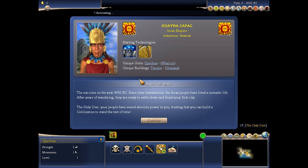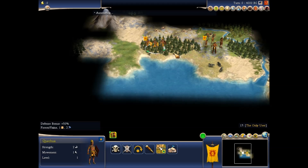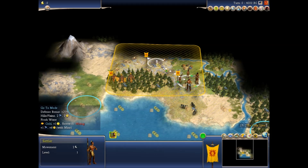Your people have vested absolute power in you, trusting that you can build a civilization to stand the test of time. Alright, I start with my units. I want to go to my settlers and move them up here.